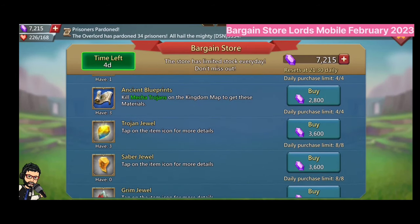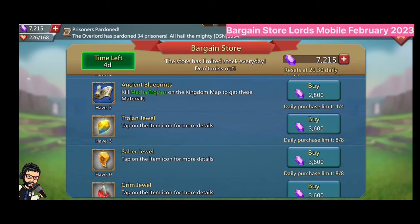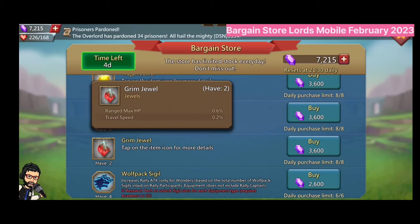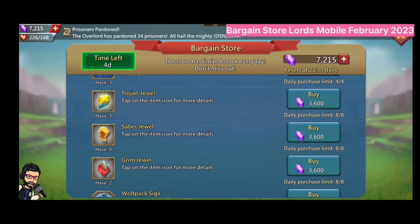There are two more rare items: Queen Bee Venom and Ancient Blue Prince. All four of these rare items are very important for free-to-play players to make mixed gear. There is also a Wolf Pack Sigil available in the bargain store.